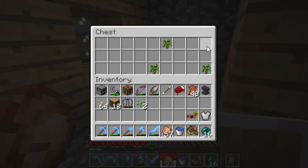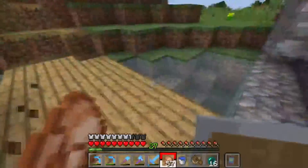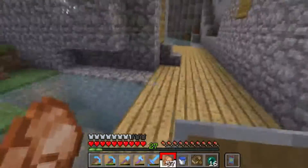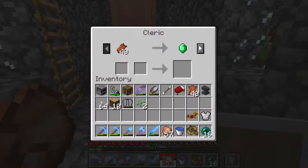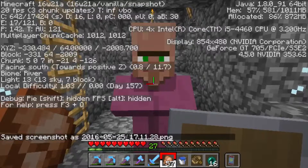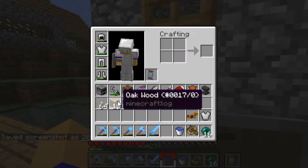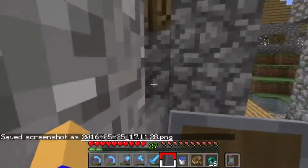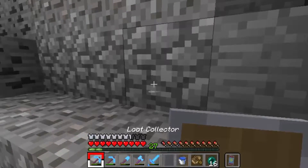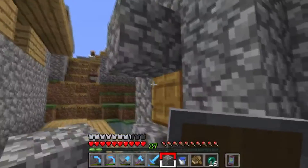I'll take the chest plate and the horse armor, I guess. Whoa, a bridge! Oh yeah, bridges generate in villages. I could use you. I am taking screenshots — taking a screenshot of those coordinates. And I need two blocks — blocking you up.